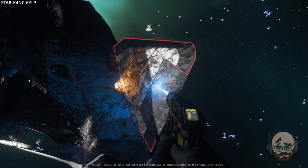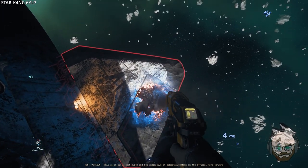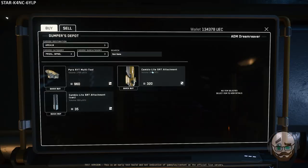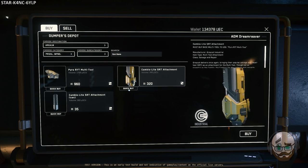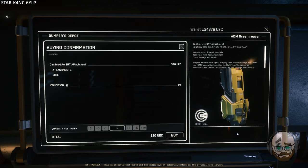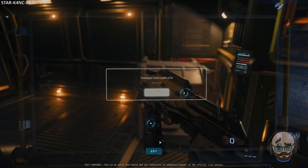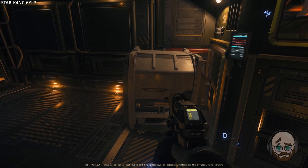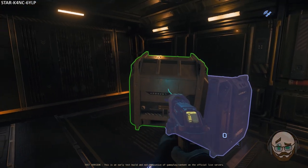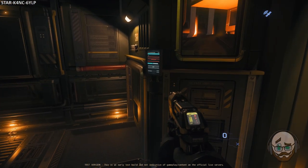If you are just starting out with salvaging in the verse, or don't have the alpha UEC for a full ship, you can use the Pyro RYT multi-tool in combination with the salvaging attachment and a specialized canister to store the RMC, or recycled material composite. Also, before you take off, be sure to have the Truehold tractor beam attachment for the multi-tool, as you will need it to organize and stack the 1 SCU boxes as they come off the conveyor system, but more on that later.